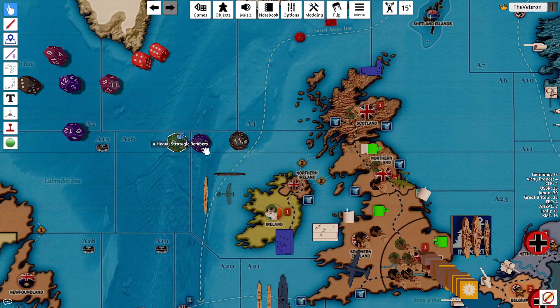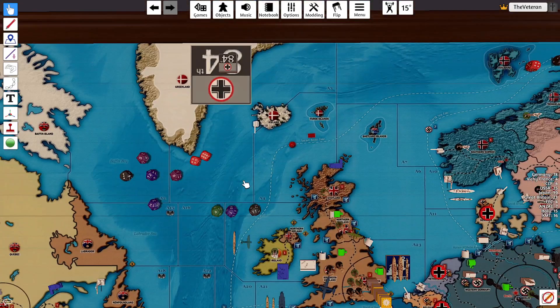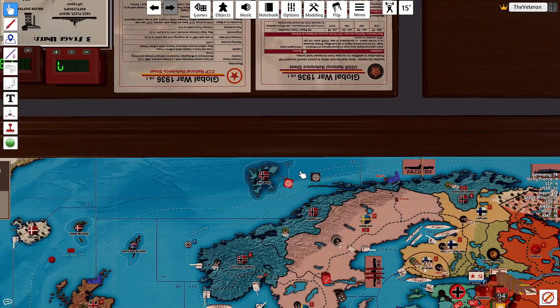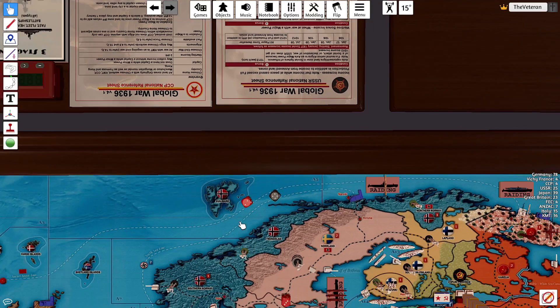German sub will be black, our destroyer will be blue, and our fighter is green. Our fighter gets a hit and the sub misses within 11, so the German sub is dead. Now we roll convoy against Germany - red is the attacker - and no damage.